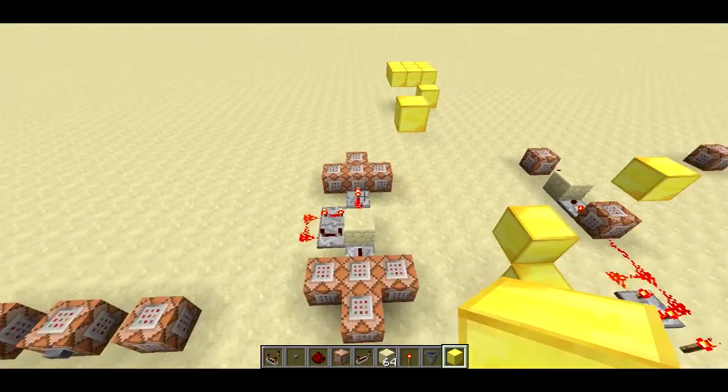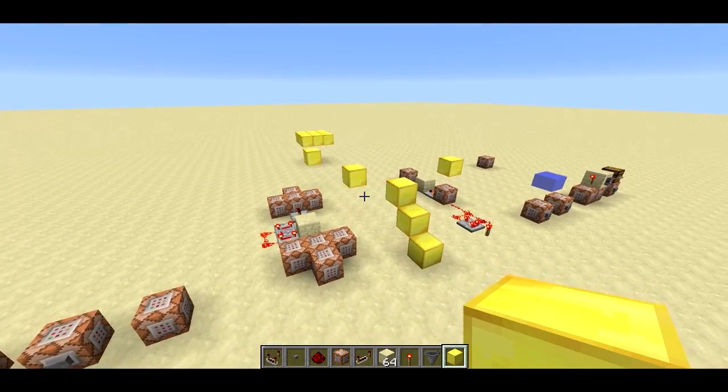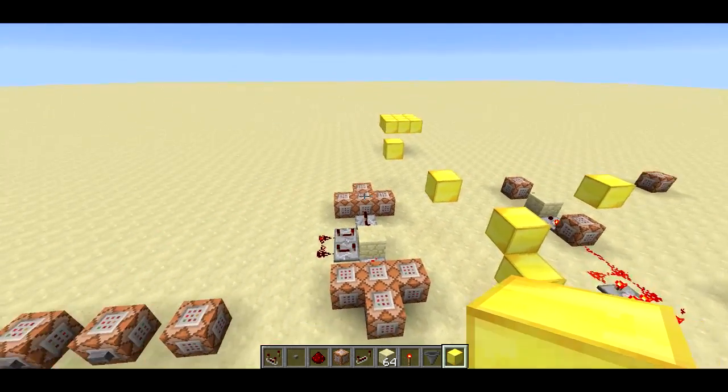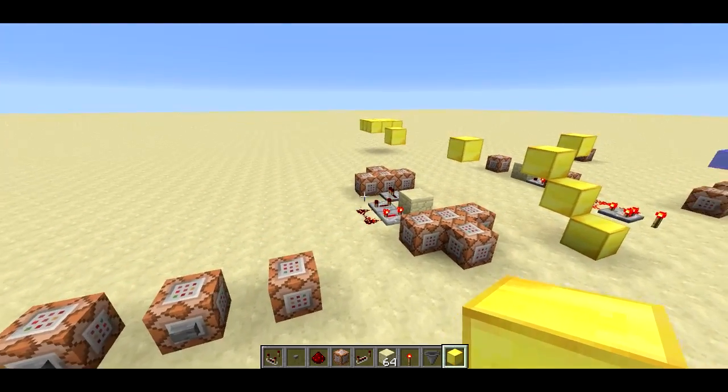Very, very cool and very easy. You can expect to see a lot more from me using setblock — it's really easy to make things like spleef now, you can just place the TNT or whatever block you're using for spleef with slash setblock.